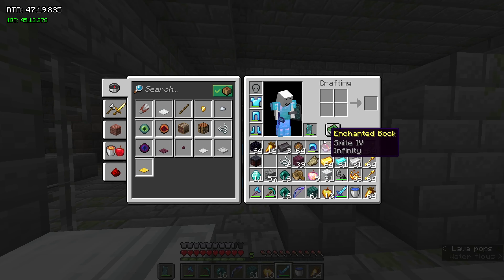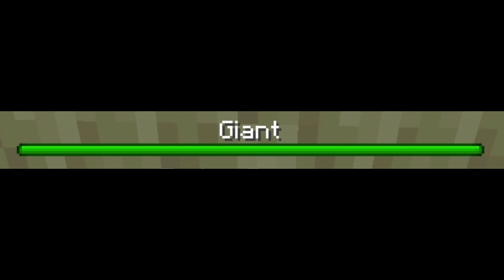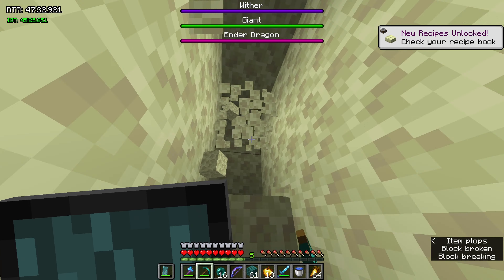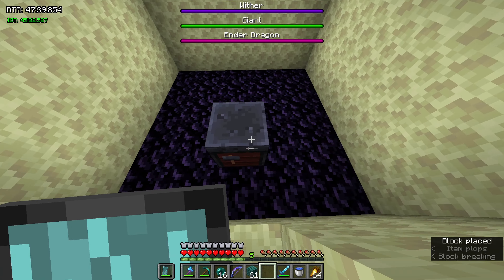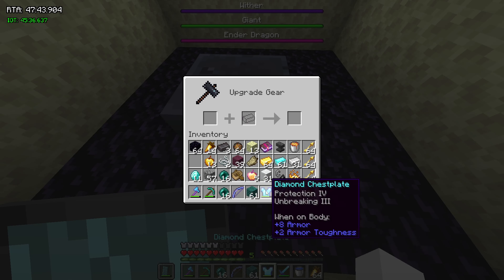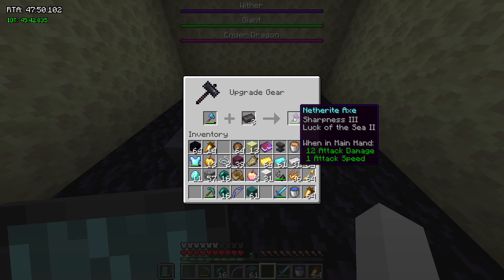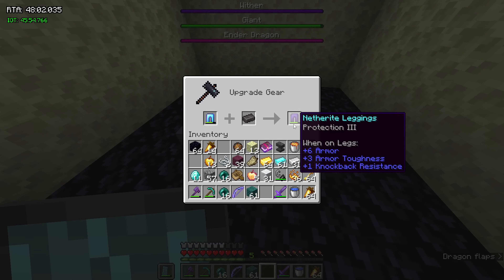Wish me luck. Here we freaking go. Oh God, I'm not ready for this. Did I set my spawn? Thank God. I gotta kill a Giant, and I gotta kill a Wither, and I gotta kill the Dragon. I'm going to try and do the Giant first because I'm pretty sure that's going to be the hardest thing. I need to do netherite — okay, let's do my chest plate. I can't do that because if I do and it breaks, it's over. I'm going to do weapons only. So we'll do my axe, my sword. Screw it, we're going to do leggings. Here we go, dude.